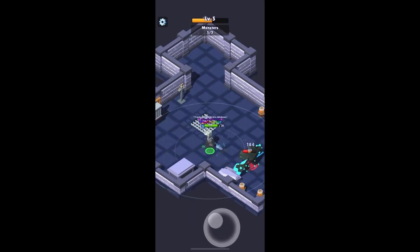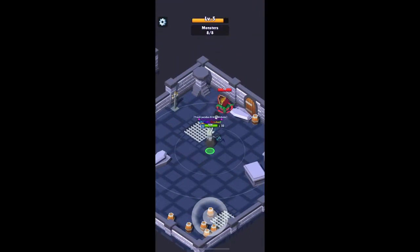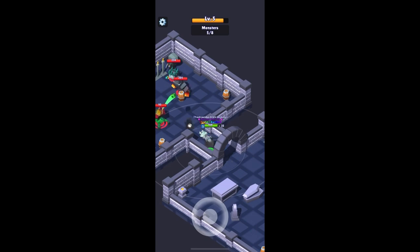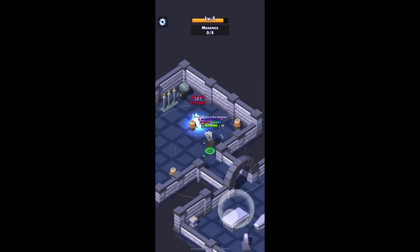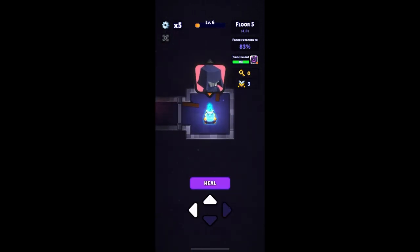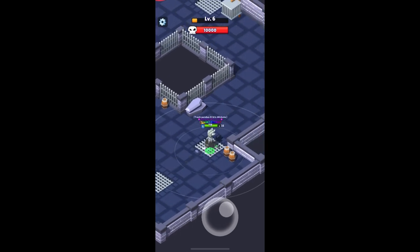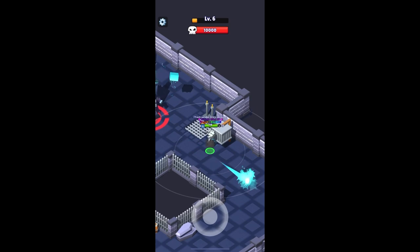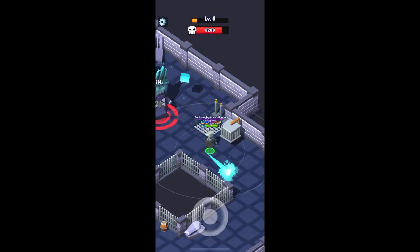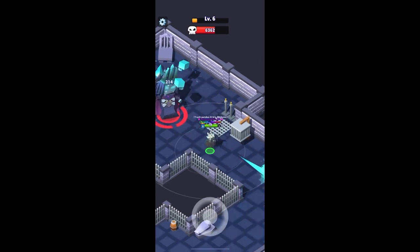Sometimes the boss just stands there and shoots at you non-stop, which makes it really easy to beat. Other days it will summon mobs and do healing — if it's summoning mobs, Death Strike will help clear them. Run around using the corners of the fences to your advantage so the boss can't shoot you while you're taking out the little creatures. For the dodge technique: move backwards and forwards, take a shot then move, take a shot then move — keeping the boss at the very edge of your range.